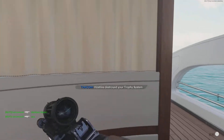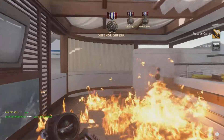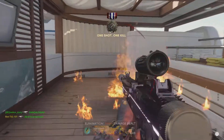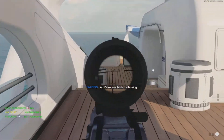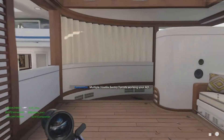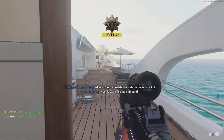Hostiles destroyed your trophy system. Enemy sentry turret detected in your AO. Air patrol available for tasking. Multiple hostile sentry turrets working your AO. Hostile care package inbound.